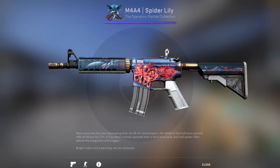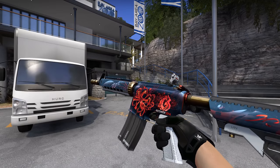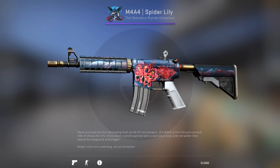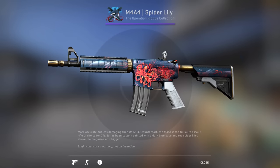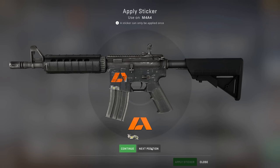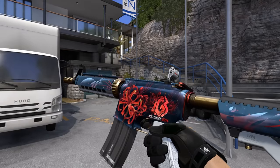Have you seen the Kato14 holo craft that got crafted during the Paris Major? This craft is a pretty weird one because someone bought a LGB Kato14 holo and applied it to a M4 Spider Lily. The cheapest Kato14 LGB holo is currently listed for over $5,000 on Buff and this M4 is only worth $12. The best sticker position on the M4 would be right here, but I assume he didn't want to destroy the artwork and that's why he applied it on the back.